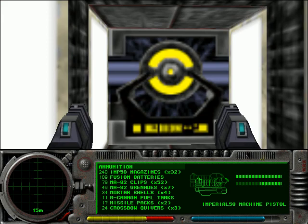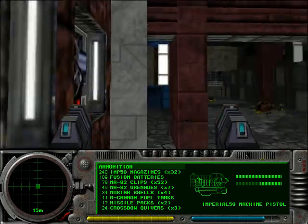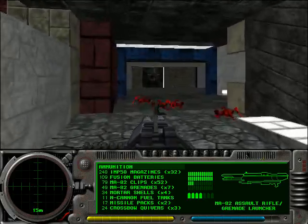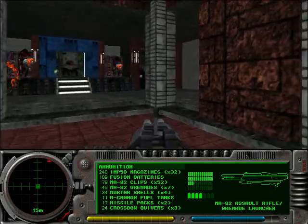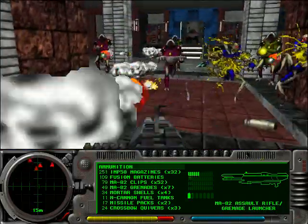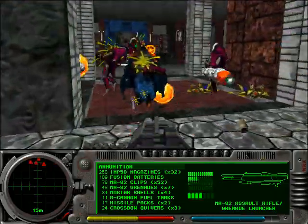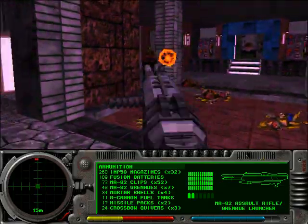The same was true of the fusion cannon — in earlier versions of Phoenix it fired very slowly, and that was the quote-unquote balance because it's so strong against mechanical enemies. I balanced it with a low rate of fire so you couldn't stun-lock enemies like defenders. That made it kind of unpleasant to use, so I just increased the firing speed and let players spam it, because it kind of worked out to be more fun that way.